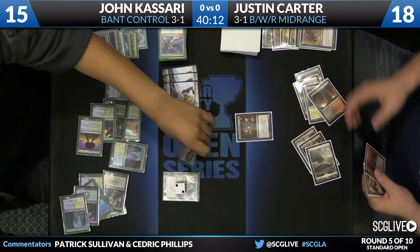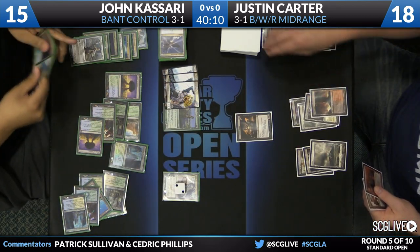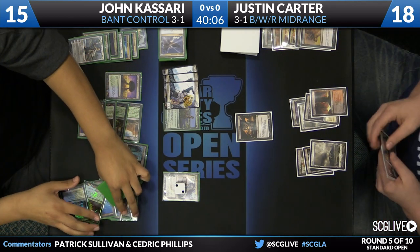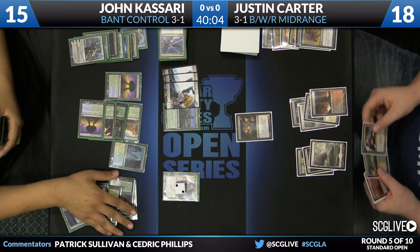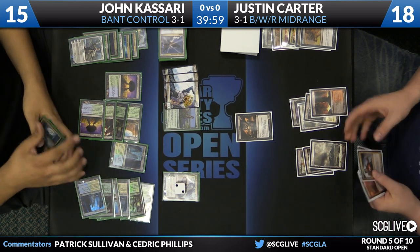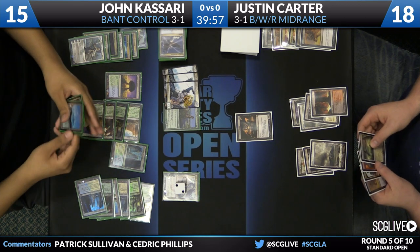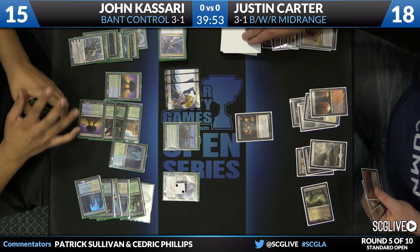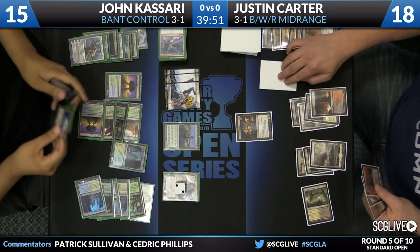There's a Hero's Downfall to take care of the Elspeth. As far as win conditions go for John's deck — looking at a control deck, how are they going to win the game? There is one Aetherling, Courser can deal some damage, Elspeth is a three-of with two already gone, and Kiora is a two-of. But the ultimate on that can provide a win condition as well. He's got plenty to get the job done.